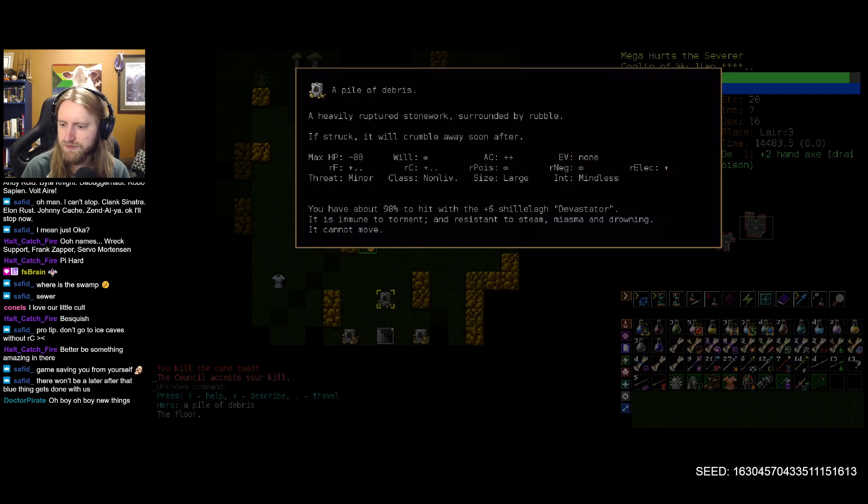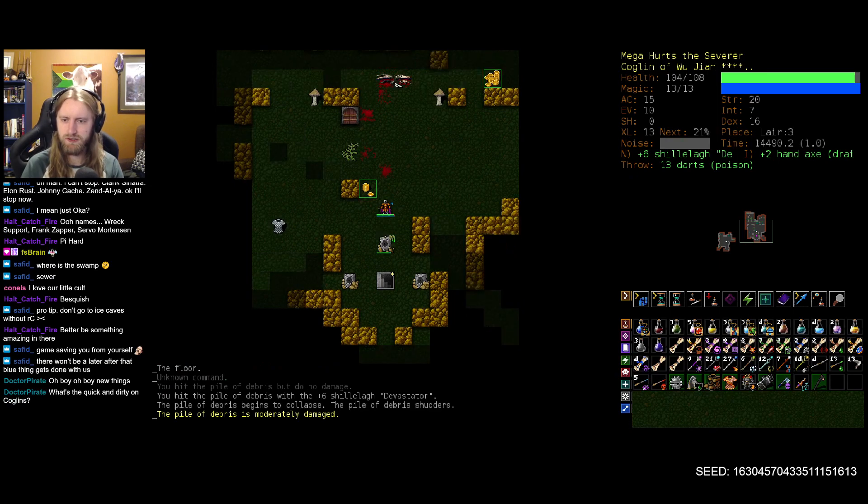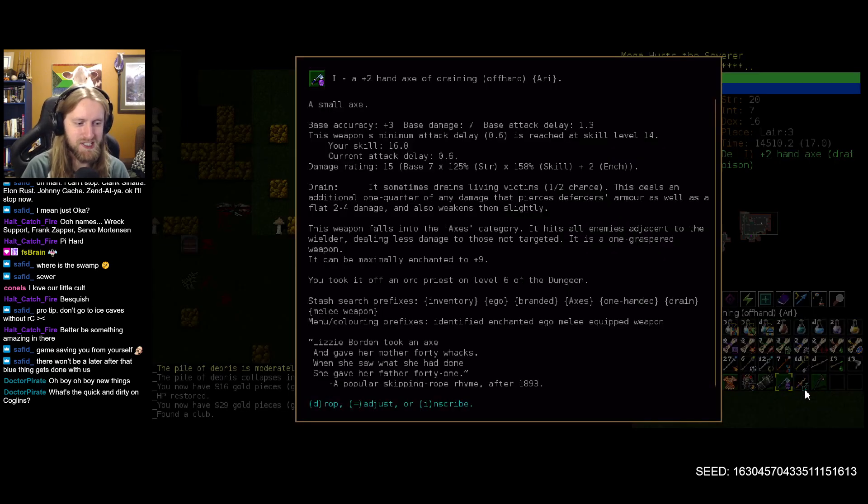What the heck are you — a pile of debris? If struck it will crumble away soon after, so maybe kind of like the plant mechanic: you hit it once and then it degrades. Interesting. What's the quick and dirty on Coglings? Main thing is two weapons, so you're able to dual wield. Right now we're using this lovely little hand axe and the shillelagh here.